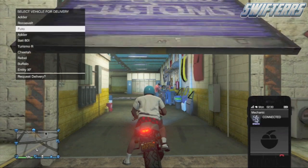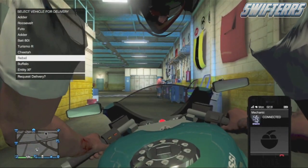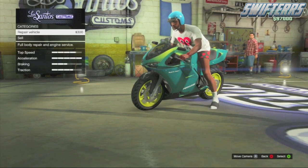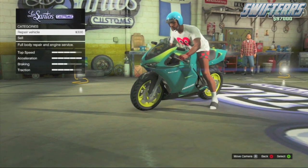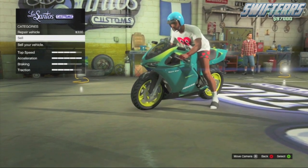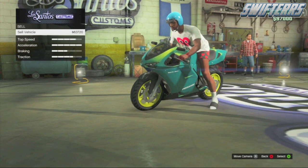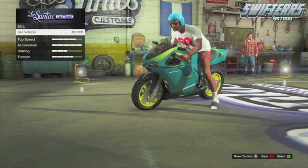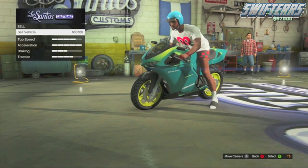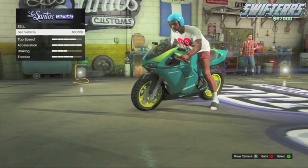As soon as the mechanic picks up and you see the screen to request a vehicle for delivery, hover over the Cairn Rebel, drive inside Los Santos Customs, request the Cairn Rebel, and hit right on the D-pad. As you can see, it should automatically take you into Los Santos Customs. From here, focus on the bottom right-hand corner of the screen — you'll see an orange rotating circle, which means the game is saving. As soon as you see that orange circle appear and then disappear, you're good to go ahead and sell your vehicle.